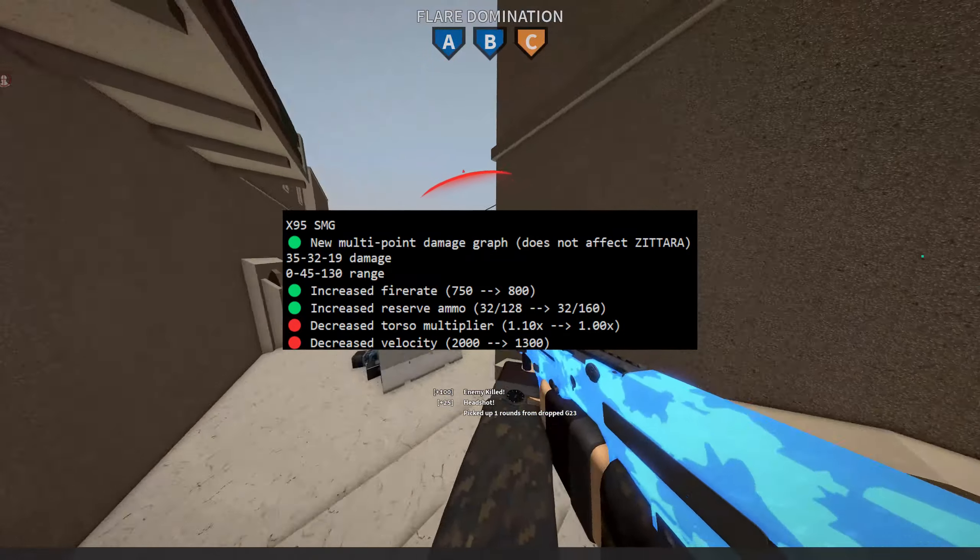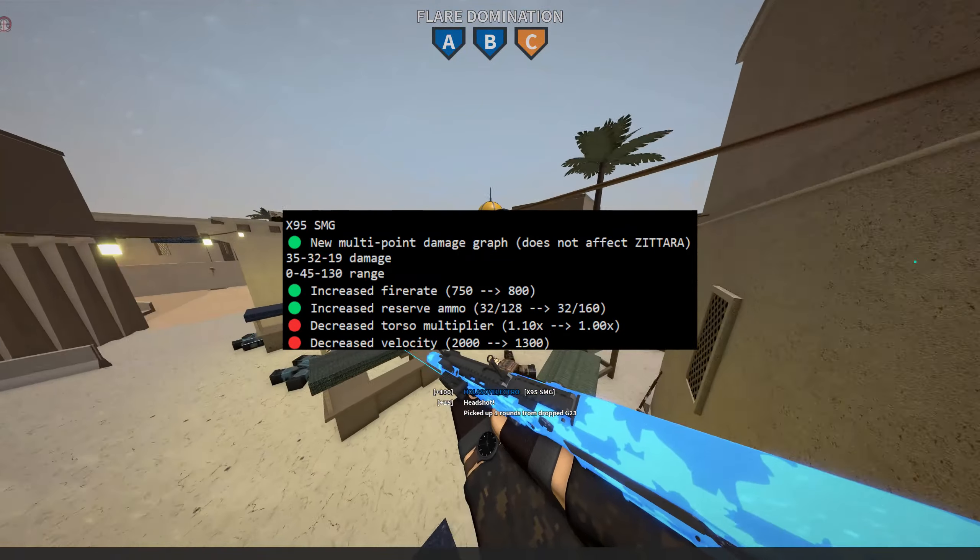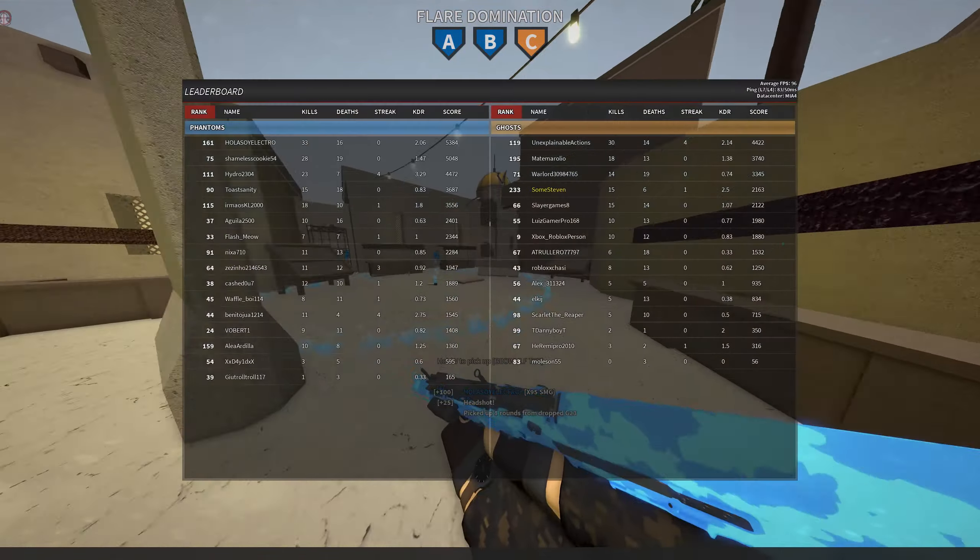Up next, the X95 SMG has a new damage graph, increased fire rate, more reserve ammo, but lowered muzzle velocity and torso multiplier — again, who saw it coming? The Tommy Gun has a pretty decent increase in damage from 37 up to 42 up-close, with increased damage ranges, reload speed, torso multiplier, and of course much lower muzzle velocity.